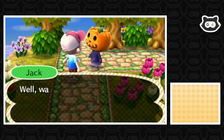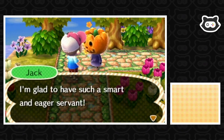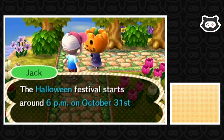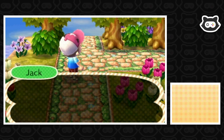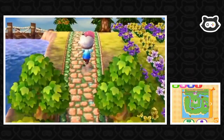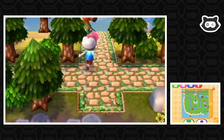Jack says something vitally important: he loves candy, and during Halloween everyone else will be asking for candy too, so we need to make sure we have enough to go around. The Halloween festival starts around 6pm on October 31st. Jack then just vanishes — creepily still talking as he leaves. It's Sunday, so Joan would have been here for turnips, but we've likely missed her at this point.